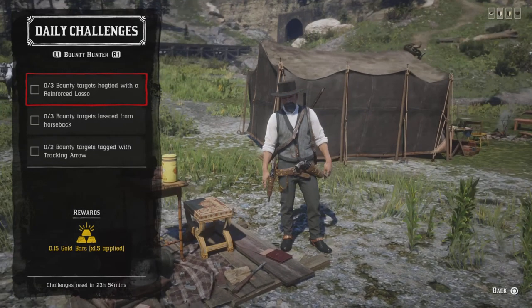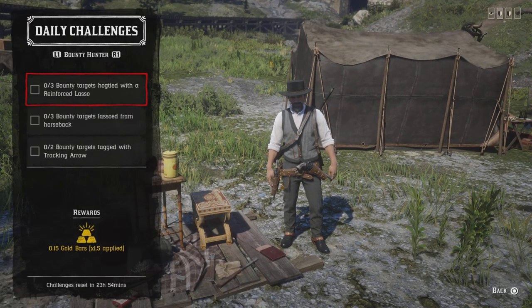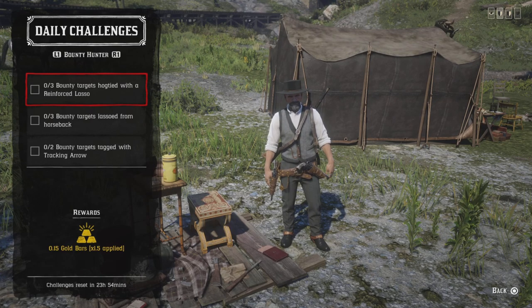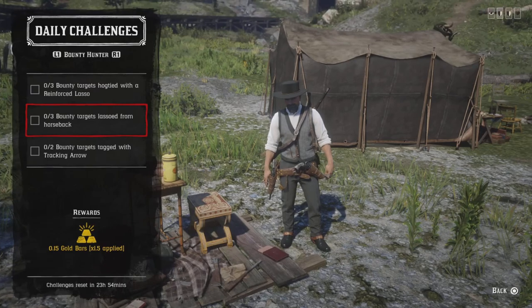For hog time and reinforced lasso body targets, make sure you have your reinforced lasso, then go to a hog and hit three body targets — that challenge will be completed. This may work on the same body. For three body targets from horseback, lasso three while on horseback and that challenge will be completed.